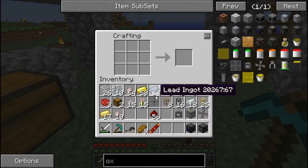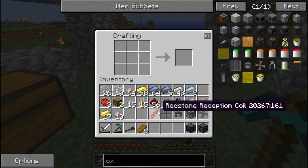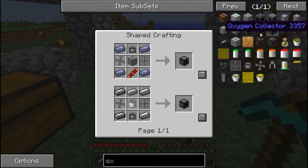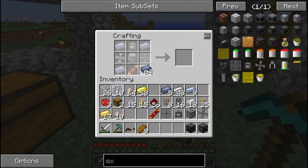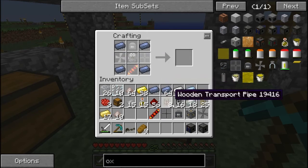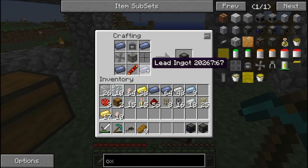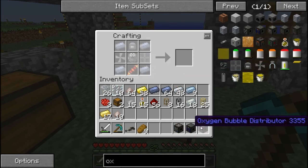We have the oxygen vent. Now we need the reception coil — yes we got that. Now we need to just put this all together. So we need the lead along the top. Then the vent goes there, the concentrator, the machine frame, the oxygen fan, and the redstone coil. Now we've got all three of these. Finally!